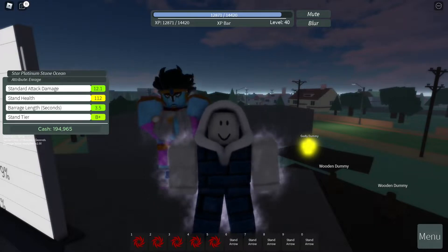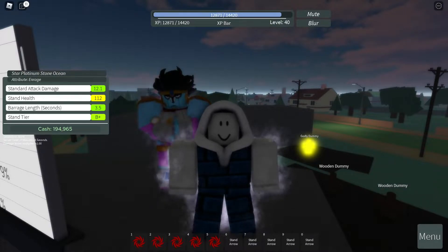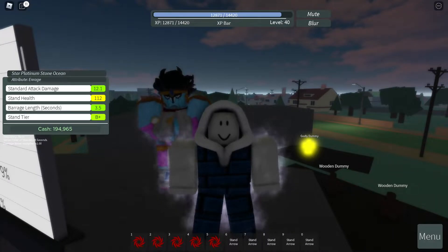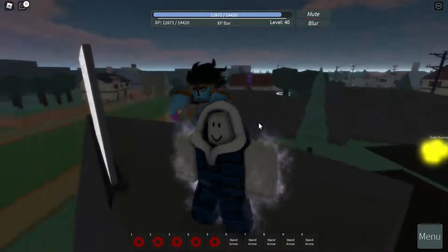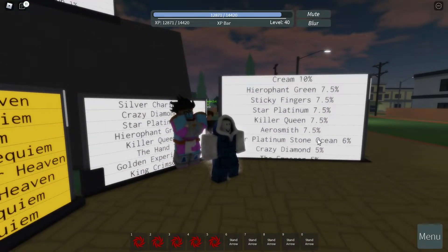What Enrage does is it increases your damage by 35%, however decreases your health by 35%. So as you can see, the standard attack damage has increased but the stand health just went down. The percentage of you getting a Star Platinum Stone Ocean with this attribute is 0.3%. If you'd rather just get the stand without any attribute, the percentage of getting that is 6%.